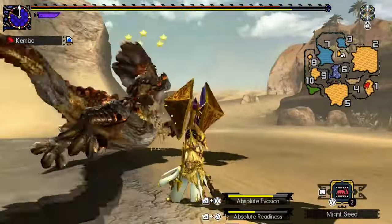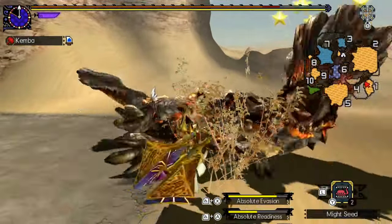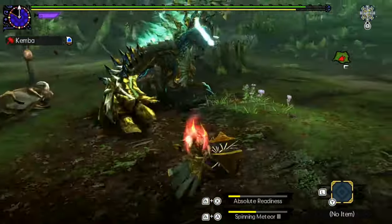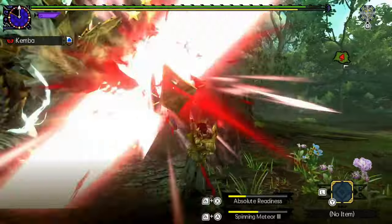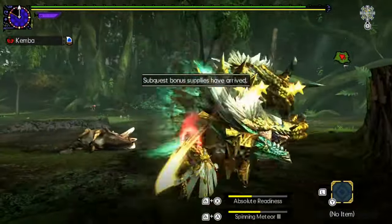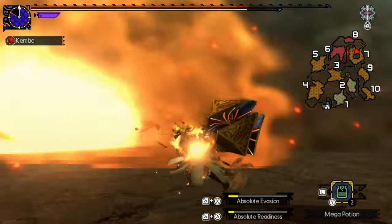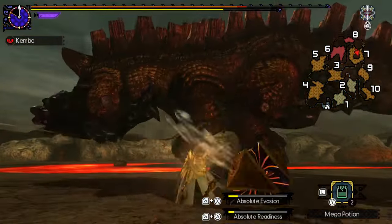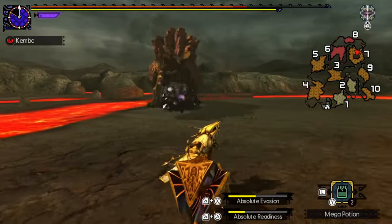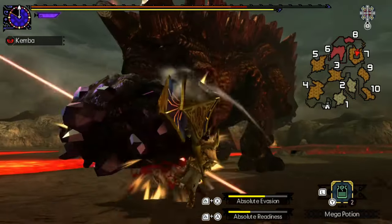Although the level 2 charge doesn't do a lot of damage, it has nice utility and deals good stun. Practice to get faster KOs. Adding the level 2 charge to your repertoire will let you go in and out as needed while still dealing damage.